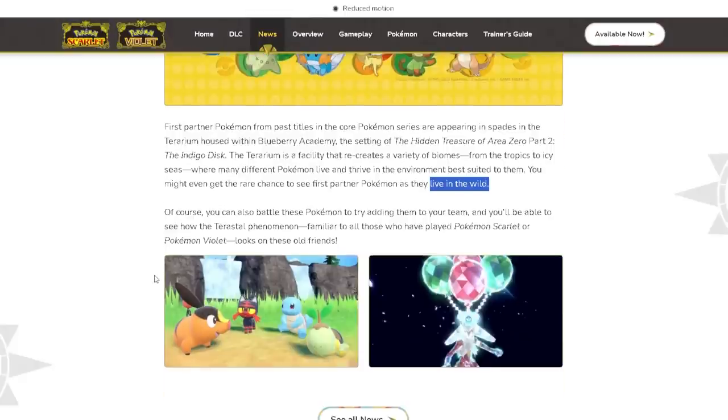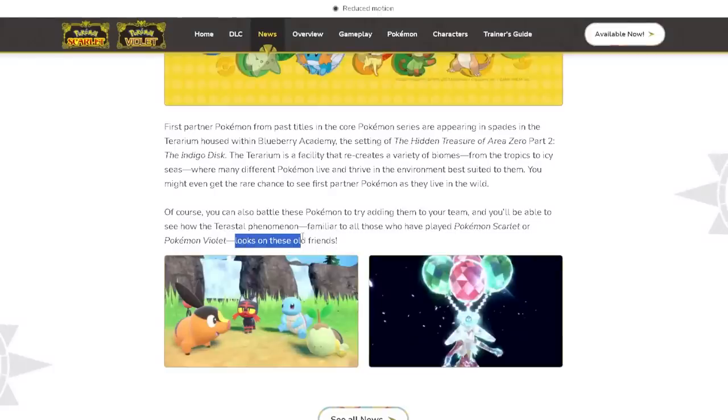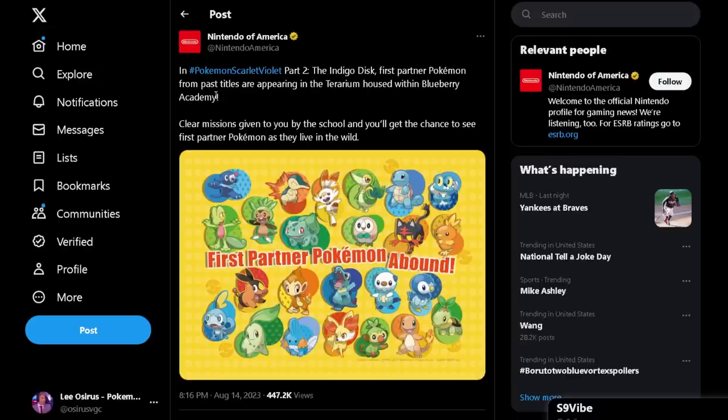You can also battle these Pokémon to try adding them to your team, and you'll be able to see how the terrestrial phenomenon familiar to all those who have played Pokémon Scarlet or Violet looks on these old friends. We had a tweet from Nintendo of America confirming that first partner Pokémon from past titles are appearing in the terrarium housed within Blueberry Academy. Clear missions given to you by the school and you'll get the chance to see these first partner Pokémon as they live in the wild — so missions will unlock them in the terrarium.